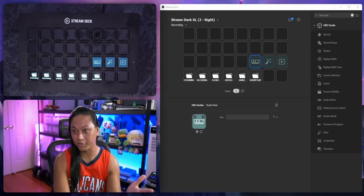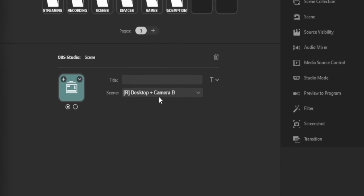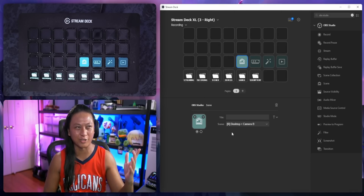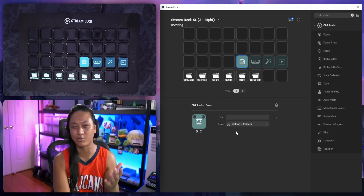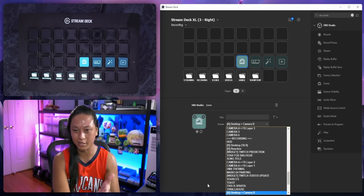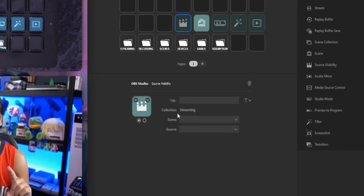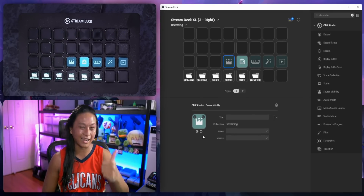Just a couple of things you might miss going through the list. They seem to be phasing out scene collections. If you add a scene button, you'll see it used to show the scene collection dropdown. I had a talk with Elgato and we agreed that getting rid of the scene collection dropdown is probably the right move. What happens now is if you have multiple scene collections, it just tries to match the scene based on the name. That simplifies it a bit, and I think that's a positive change.